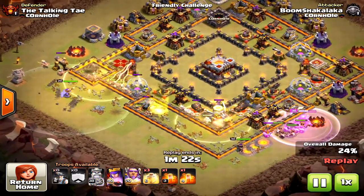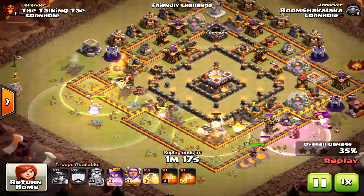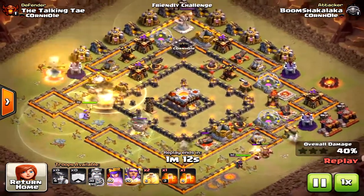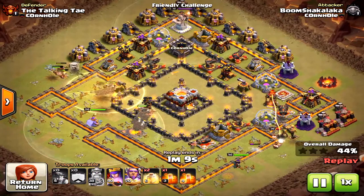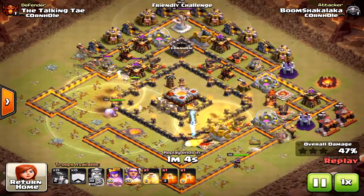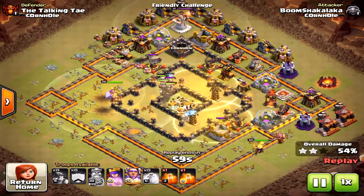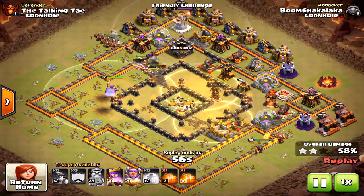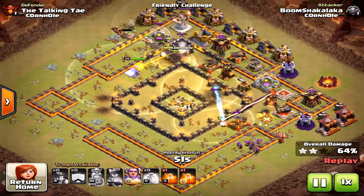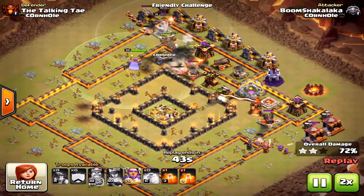Why did this one survive and do so well? Once he takes down the inferno tower, all those miners are only being hit by half the base. The north/east side isn't even touching the miners at all. By the time they face those defenses, they're healed up from heal spells and powerful from being underground a long time. These ring bases and anti-bowler compartmentalized bases are perfect for miners.